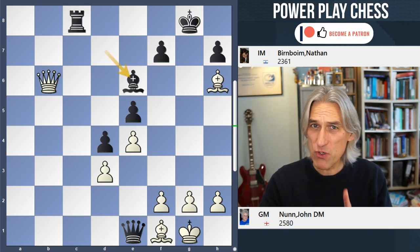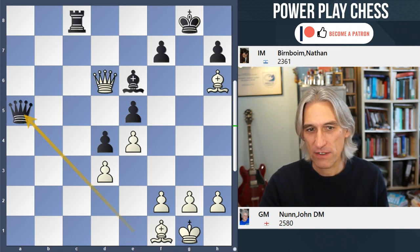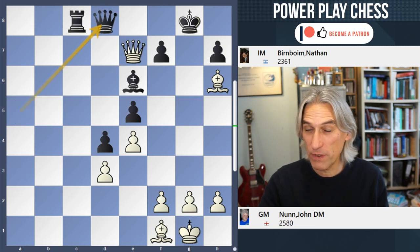Getting the right move here is important — Queen b5 is correct. If Queen d6, then the Queen comes back to defend and this doesn't work. And Queen e7, trying to get to g5, is met by Queen d8 which blocks the Queen out.